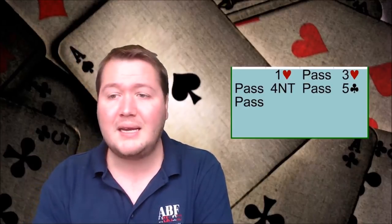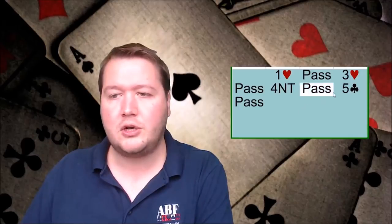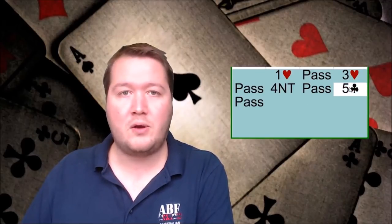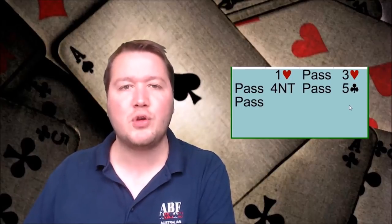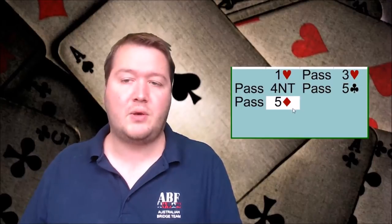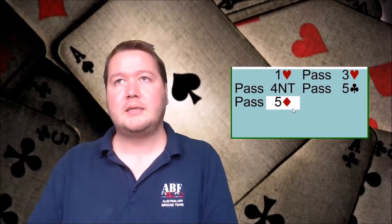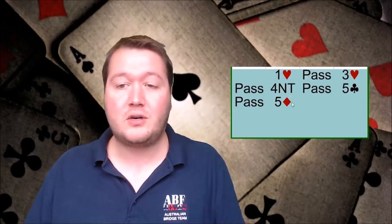The third way Roman Keycard is misused is that people don't know to ask for the queen. The response might show one or four key cards, and you find out you're missing one key card but still don't know about the queen of trumps. You can ask by bidding the next step that isn't the trump suit — this says 'partner, do you have the queen of trumps?' With Roman Keycard, you don't want to be off a key card and the queen of trumps.